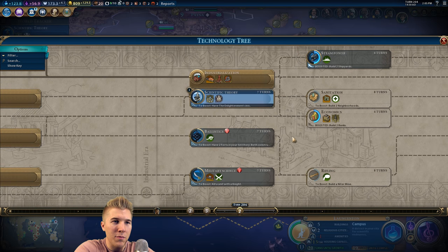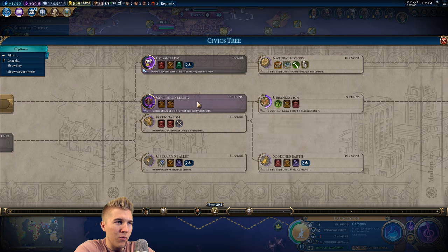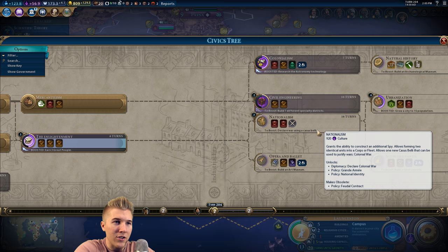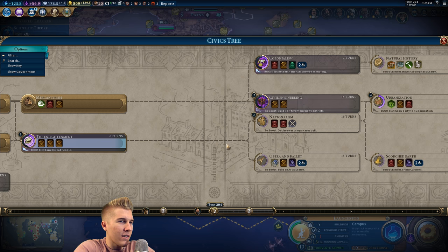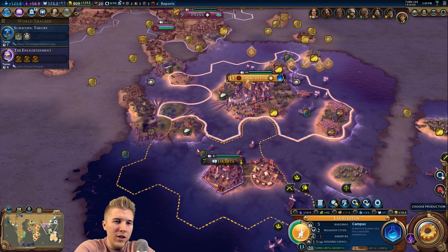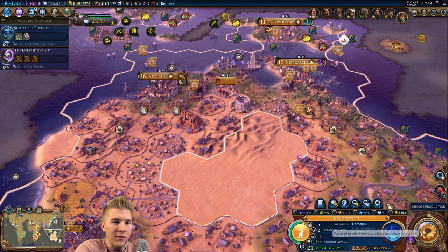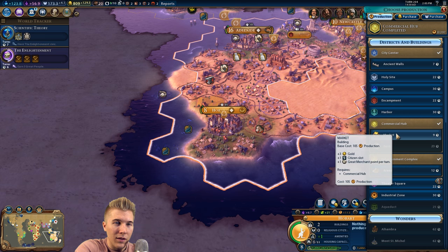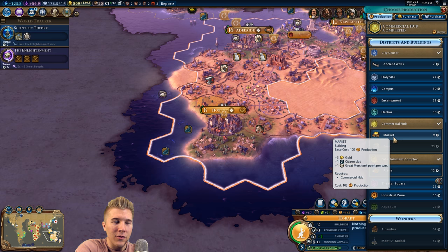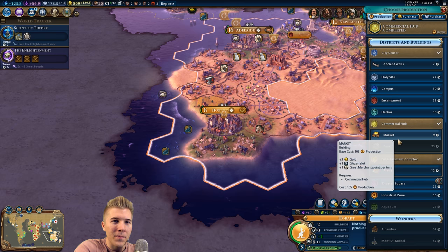Oxford University would be great scientifically. In terms of civics, this takes - build seven different specialty districts. We should have that. Harbor, campus, commercial hub, let's see it next turn. Industrial zone - we haven't built a holy site. We have built an encampment. One, two, three, four - I'll have it next turn. I think we should be able to boost that.